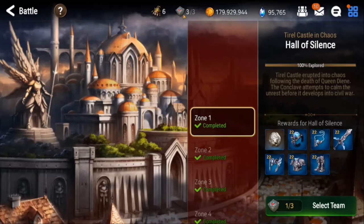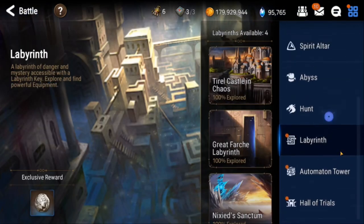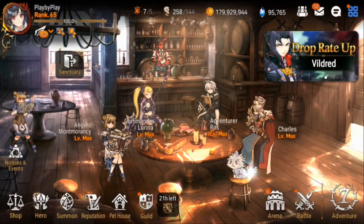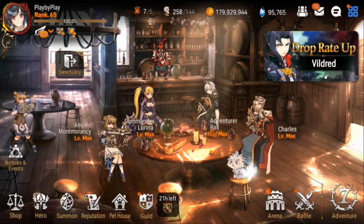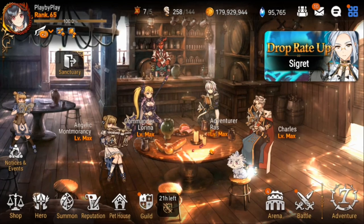Once I buy everything from him, I just peace out. The good thing about that is it doesn't waste any of your labyrinth tokens, so keep that in mind. Auto tower also resets once a month - you can go in there and do that to get a bunch of rewards. But for sure this time, that's the end of the video guys. Thank you so much for watching.